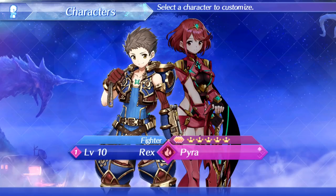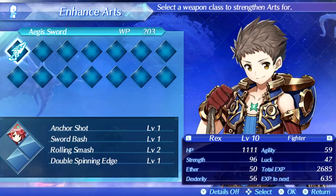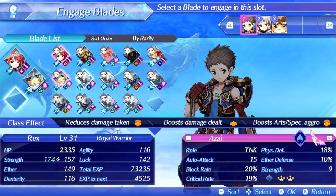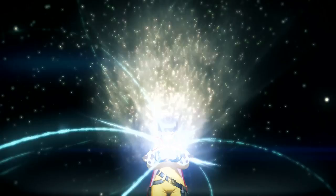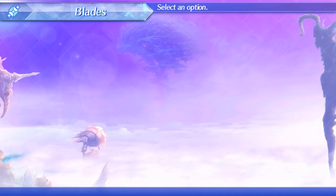Unlike the first Xenoblade Chronicles, these arts are not ready the second you start battle — at least not at the beginning of the game. As you fill in your character's affinity chart, you can unlock the ability for arts to be ready as soon as battle begins. The arts you have to choose from are based on the blades you have equipped. Each party member can have a max of three blades equipped at a time. Blades have a cooldown timer; aside from the blade you have active when you begin battle, the rest need to be charged up before you can switch to them.